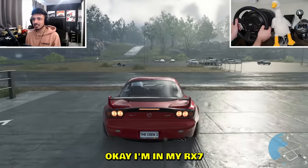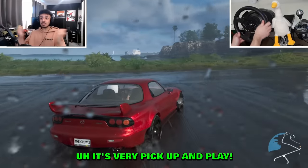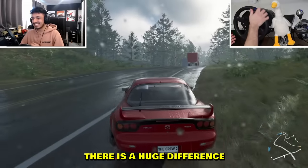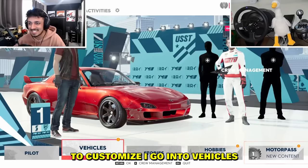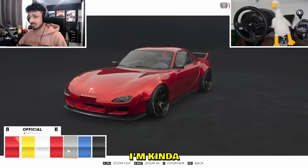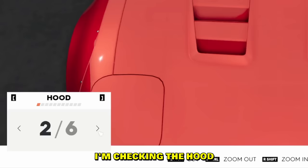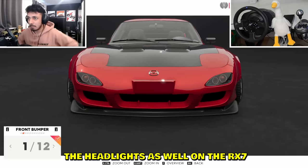Okay, I'm in my RX-7. It's raining — depressing. But I can already kind of drift; it's very pick-up-and-play. The Crew 2 has some of the best customization once you head into Visual Parts. I'm checking the hood — carbon, I like carbon. The front bumper changes the headlights as well on the RX-7, which is cool.